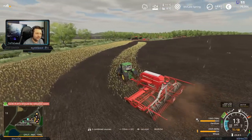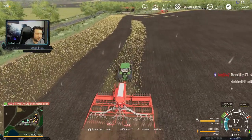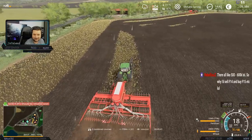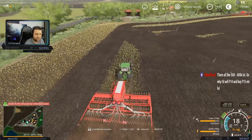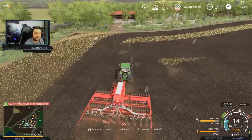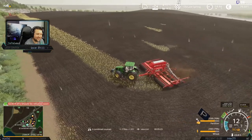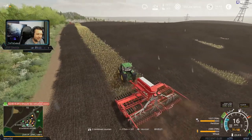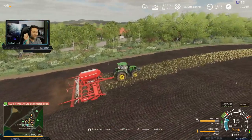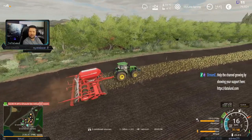The smaller fields are nice to have as well, just for variation — they're easy to see and maintain. They're all like 500–600k. I like having the extra field, plus I don't have to buy it again if I already own it. They're almost done — one more lap. We didn't have to refuel the Fendt, that's nice.